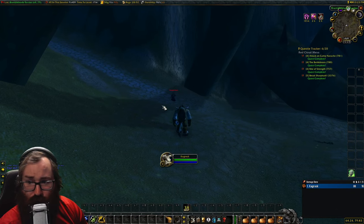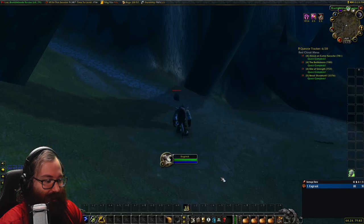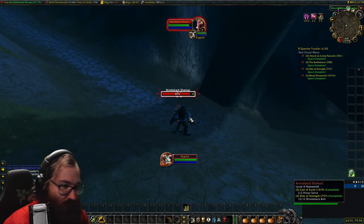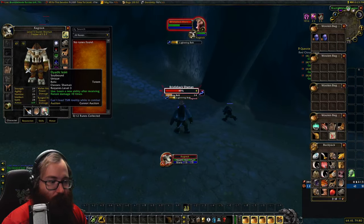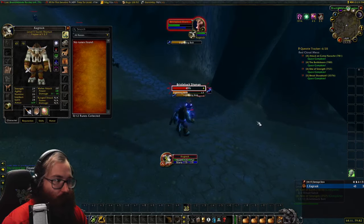For your first rune as a shaman, come to the Bramble Blade Ravine and kill Bristleback Shamans until they drop a relic called the Dryak Icon. Then you have to learn an ability by receiving nature damage 10 times.